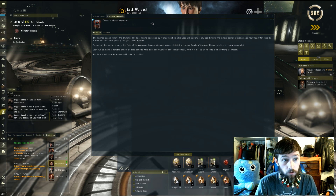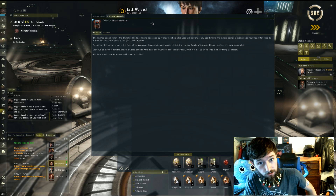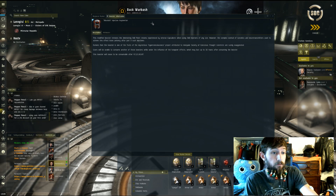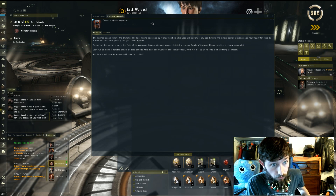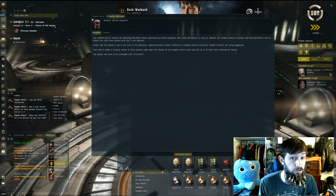I'm just going to read the description really quick. The modified booster removes diminishing skill point returns experienced by veteran capsuleers when using skill injectors of any size. However, the complex cocktail of narcotics and neurotransmitters used to achieve this effect loses potency after three such injections. Users will be unable to consume another of these boosters while under the influence of hangover effects, which may last up to 72 hours after consuming the booster.